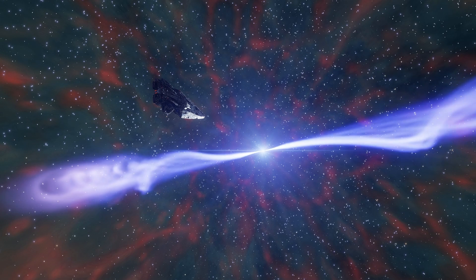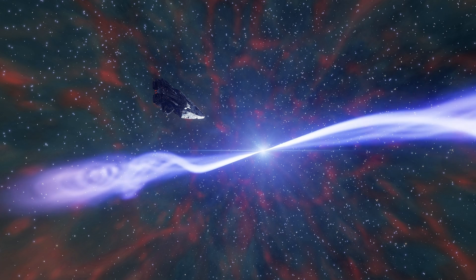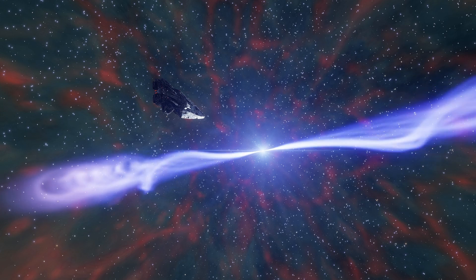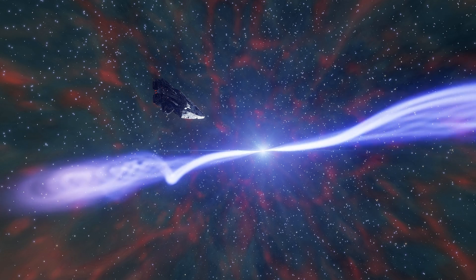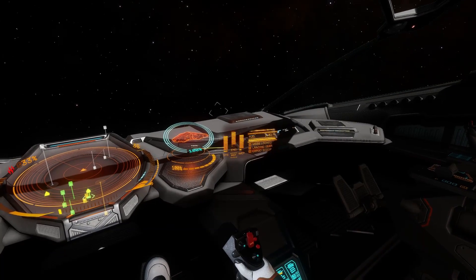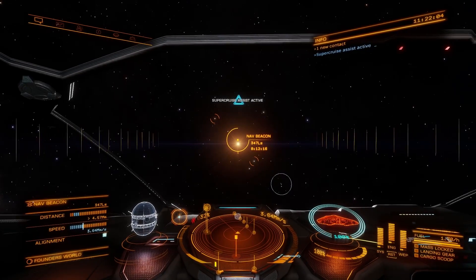The first thing you're going to want to do is manage your pips. Pips are how power is sent to your distributor and utilized by your ship. This is done by using the arrow keys. I recommend pressing the down key, then left, then right twice, then up once. This will put 2.5 pips into weapons for recharge and 2.5 into sys for shields, and one in engines for boosting and zoomies.